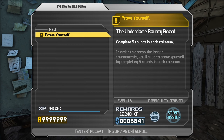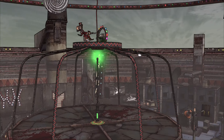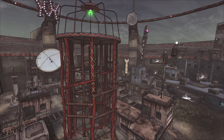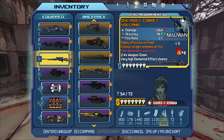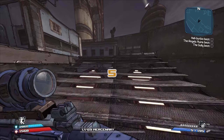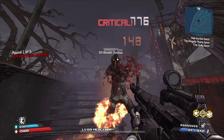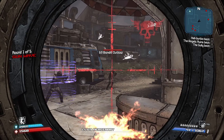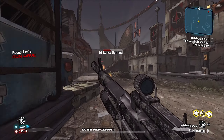Gonna go to the Bounty Board right here and accept the mission — complete 5 rounds in each Colosseum. Now we get to choose which one we want to start at; gotta kill a lot of things with a lot of different weapons. Round 1, Wave 1, everybody — the very beginning. These are the guns I'm gonna start out using: got a Crux, a Mauler, a Volcano, and the Anarch in case we need to dump on something real quick. Wave 1 completed. Steel Mauler's putting in a lot of work. Wave 2 complete.